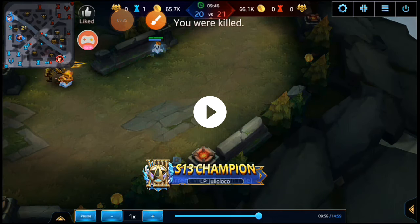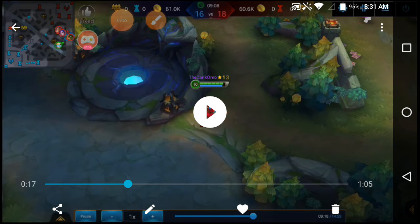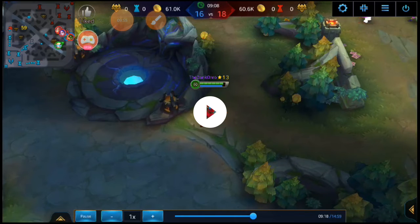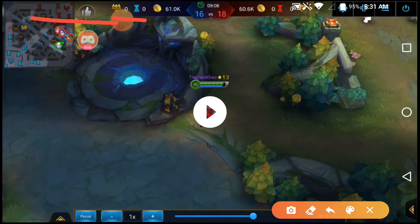I got a solid triple kill there — pretty easy. Over here, looking at the map, you've got Raker, Elvira, and Dr. Mad all waiting up top. They went from up here, kept going, and now they're in the lane with no knowledge of the enemy team — just wanting to teleport there for no reason. You don't really know why they do that.